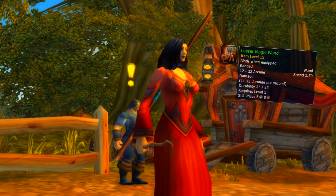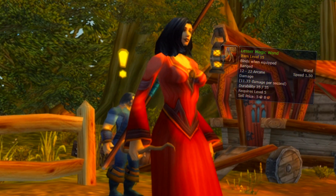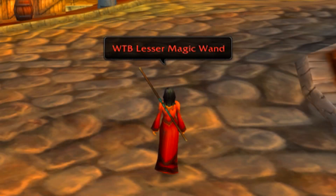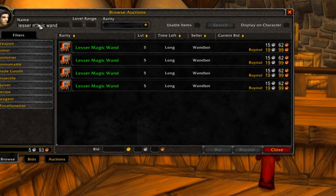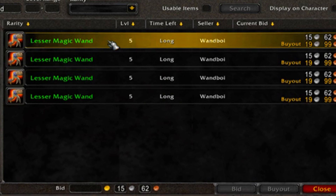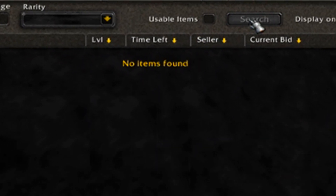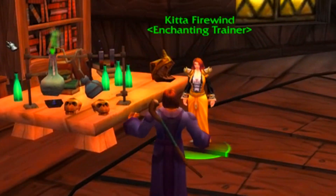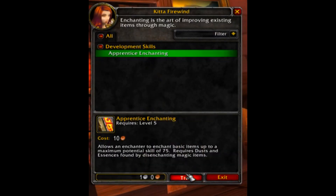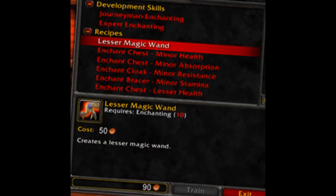One of the first wands you can get is at level 5, which is the best possible time to pick one up. But as a fresh player just starting out, there's a slight problem as you have to accumulate the money to purchase it from another player or the auction house. If you're watching this just before Classic launch, chances are you won't be able to get one unless you make it yourself. It's one of the first things the enchanting trainer teaches you and you only need 10 skill in enchanting to learn it.